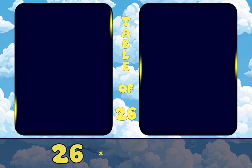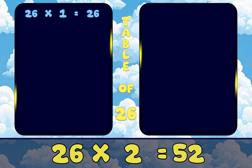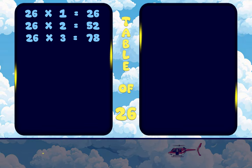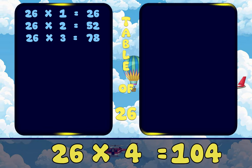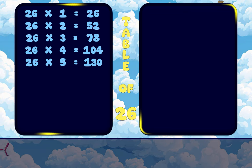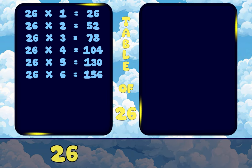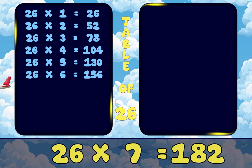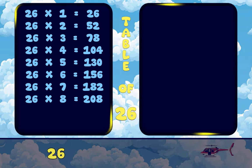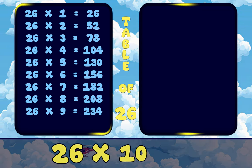26, 1's are 26. 26, 2's are 52. 26, 3's are 78. 26, 4's are 104. 26, 5's are 130. 26, 6's are 156. 26, 7's are 182. 26, 8's are 208. 26, 9's are 234. 26, 10's are 260.